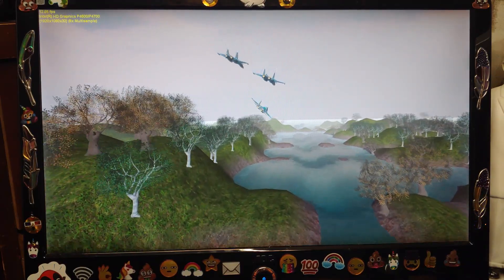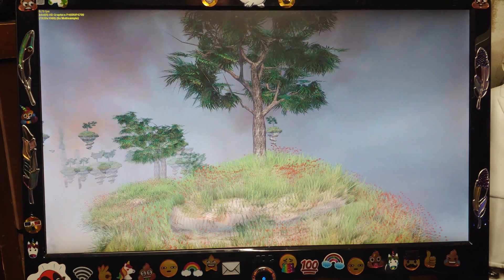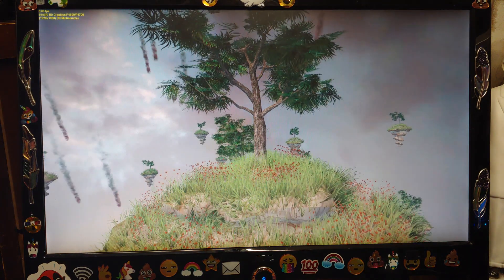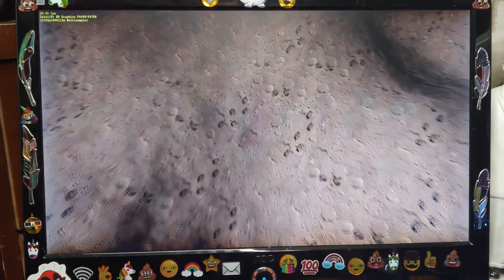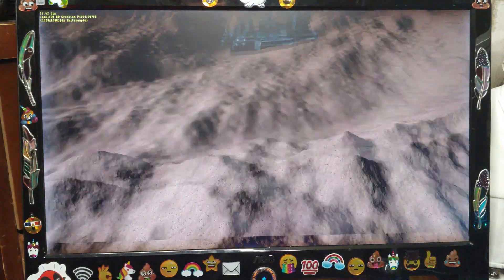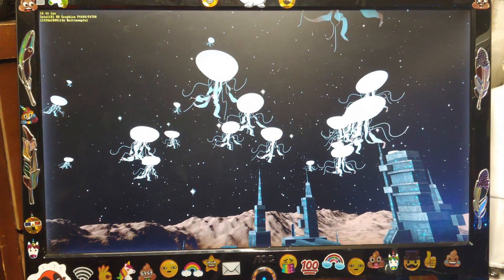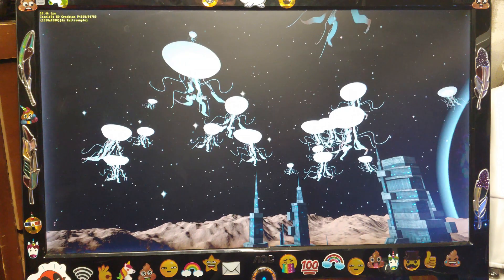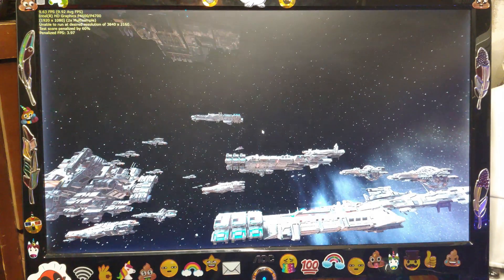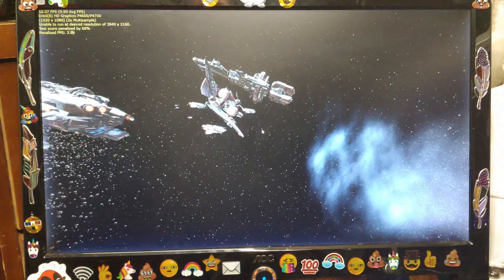DirectX 9 going at about 12 frames per second — not as bad as I thought it would have been, honestly. Here we got DirectX 10 at about 5 to 6 frames per second max. DirectX 11 hitting 20 frames per second. Let's see what it's like when we hit the city and the jellyfish: 16 frames per second, 10, and we'll do a pivot and see the earth at 9. Not as bad as I thought. And DirectX 12 actually pulling off at 9 frames per second. My goodness.